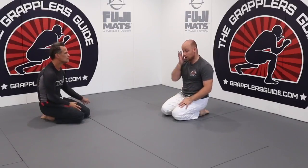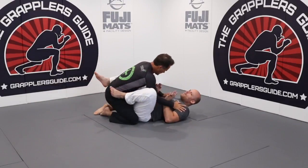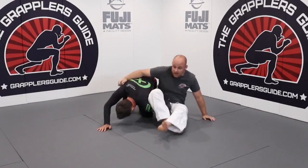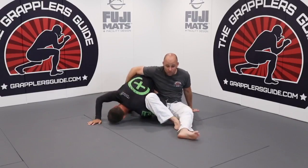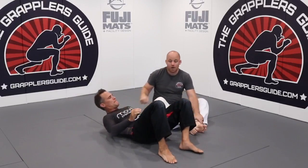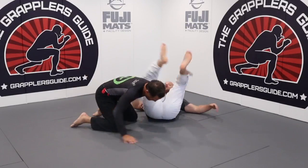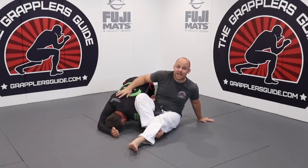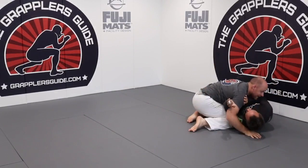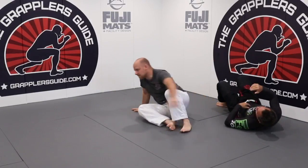The omoplata is another example — it's often a sweep before a submission. I come through for an omoplata, it's not working, he's trying to roll, and I can't finish the omoplata, so I just let him roll and that gives me a sweep. Another scenario: I go for an omoplata, can't finish it, so I come back down and hook under his leg. I straighten my legs, roll, get on top — I turned it into an omoplata sweep.